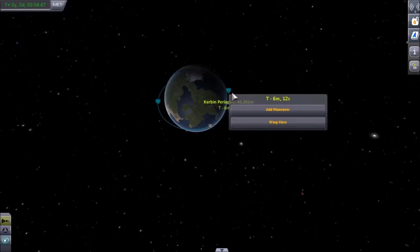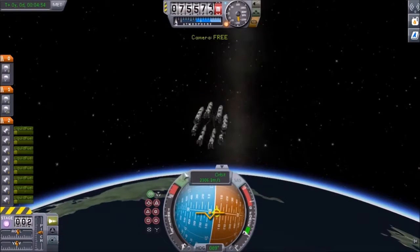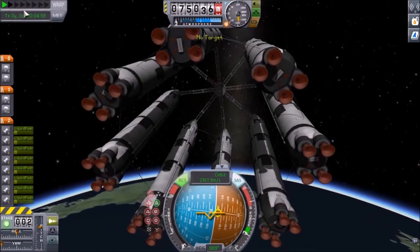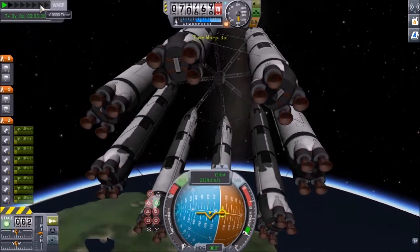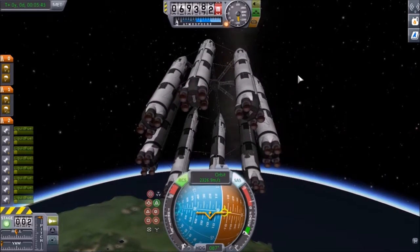Once we get to our periapsis at 45,000 meters - I'm not entirely sure how this is going to work but this is fun. We're going to time warp it. Alright, we're already in the atmosphere, so let's get this thing flipped around to retrograde. There are parachutes on it, so hopefully once it's turned around I can land it near the space station.